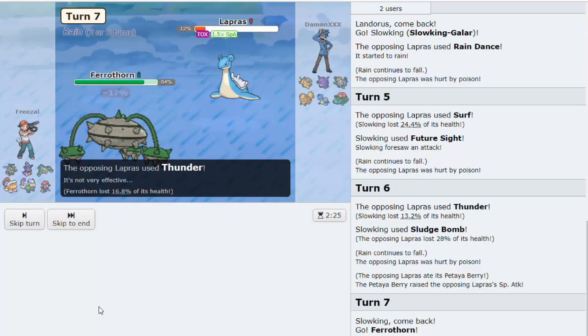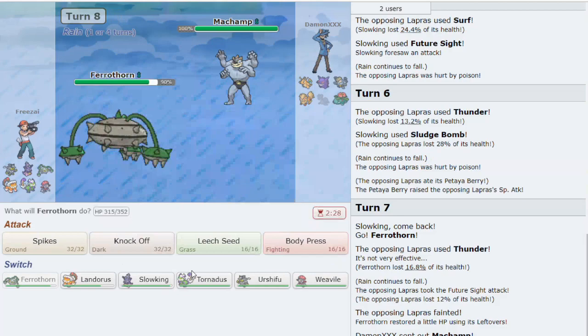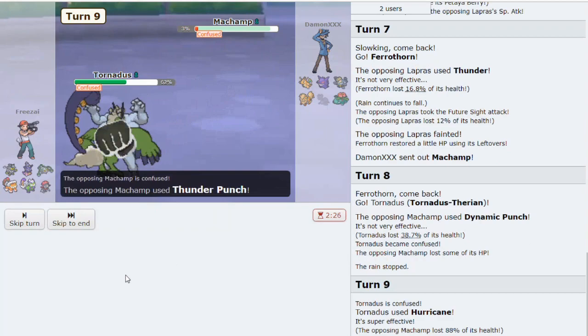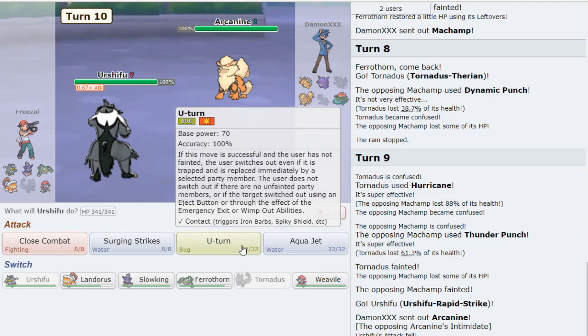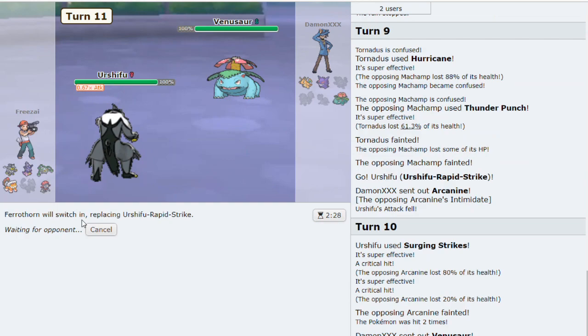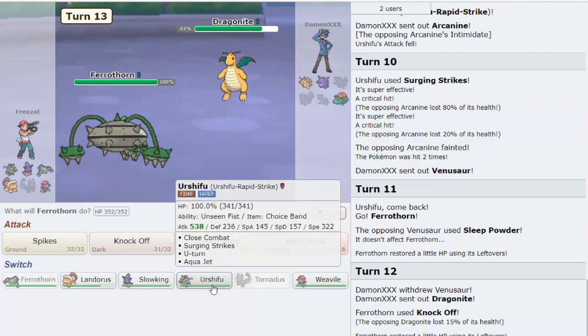You don't have to panic versus these types of teams. We'll go to Ferrothorn on the Surf. He uses Thunder - not really good enough. He'll probably go to Arcanine now, and we should be able to beat this team pretty easily. Arcanine in rain, then he goes to Machamp. We can wall it with Tornadus. He uses Dynamic Punch with Life Orb - we'll just Hurricane. It doesn't even kill - that's impressive. On low ladder, you should be focusing on making solid plays. You don't need to predict too much, you don't need to stress out.